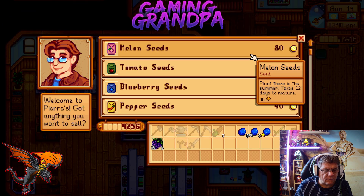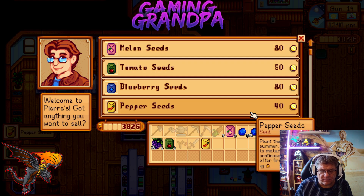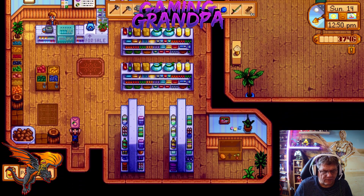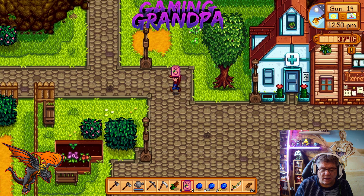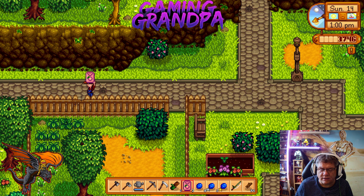Some seeds available — okay. We need the melon, we need tomato and peppers. There we go — these are all the special ones that we need for the community center, so we'll plant all these now as well.